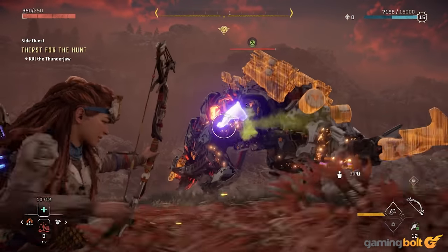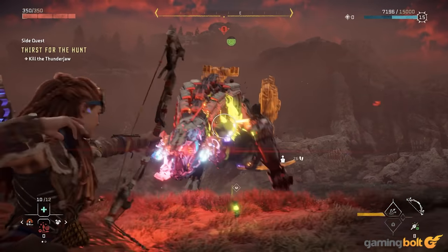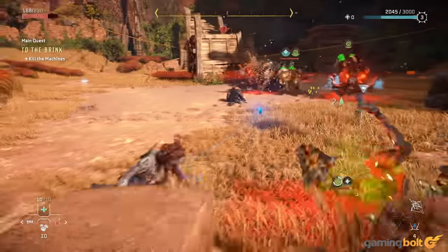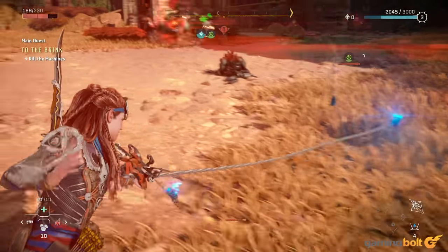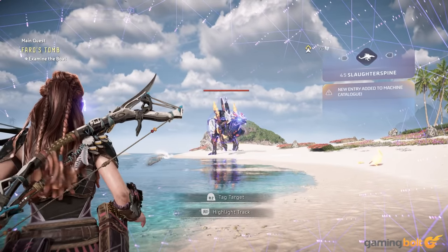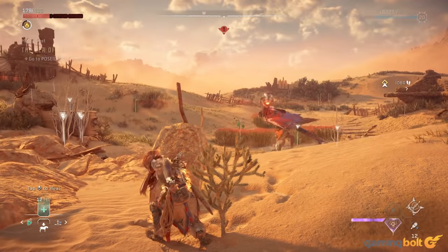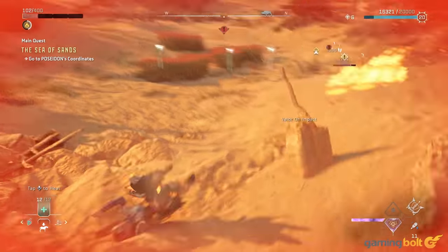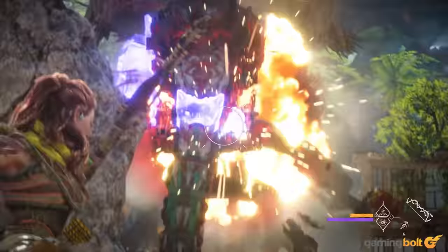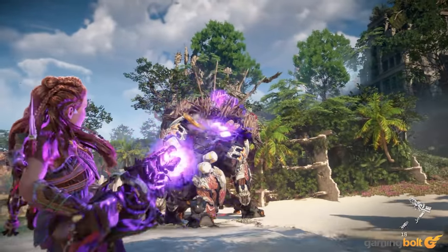Horizon Forbidden West: The Horizon games offer prime examples of targeting specific body parts as a core facet of gameplay combat. Both games see Aloy pit her primitive weaponry in battle with fearsome robotic machines. Destroying, removing, or saving specific machine components each have their own strategic advantage. By scanning a machine, Aloy will get to know their strengths and weaknesses, making clearer which parts will need to be removed to weaken their attacks, expose their weak points, or leave behind for her to collect. The best aspect of this are those weapons that can be shot off stronger enemies, collected, and then used against them.